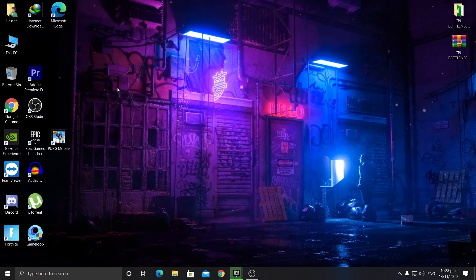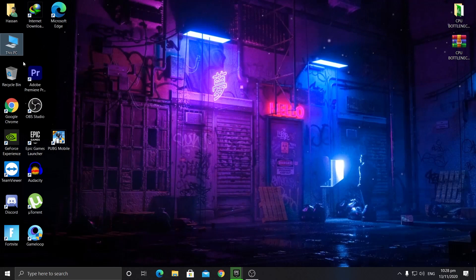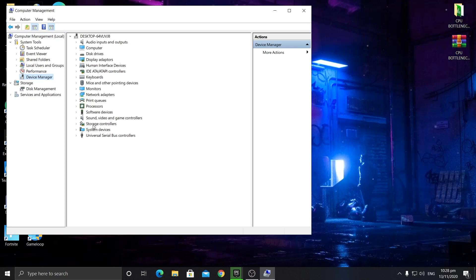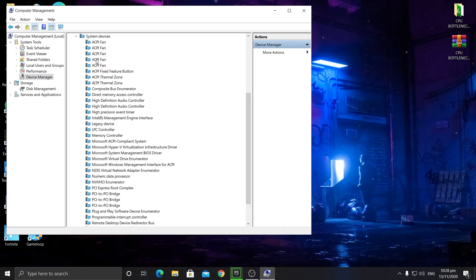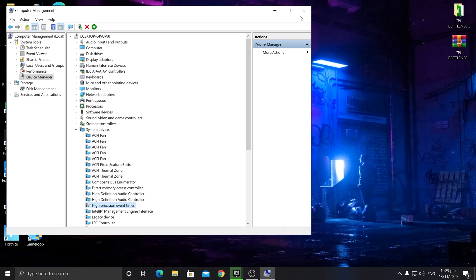Here is the most important setting for fixing high CPU usage. Go into Device Manager — right-click on This PC, select Manage, then find Device Manager. Look for 'System Devices' and find the 'High Precision Event Timer.' Right-click on it and disable this device. After doing this, your high CPU usage problem should be fixed.